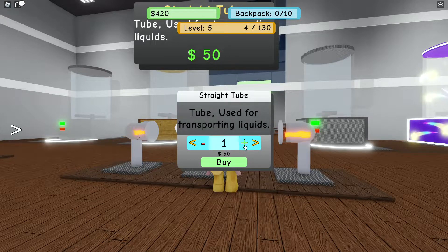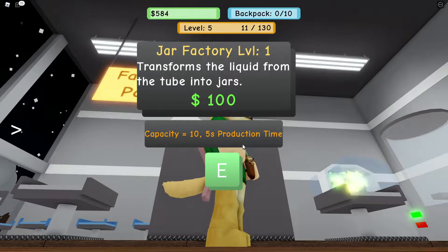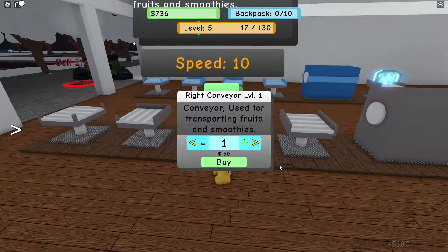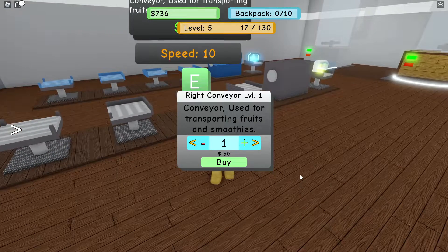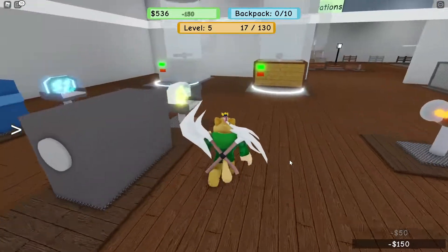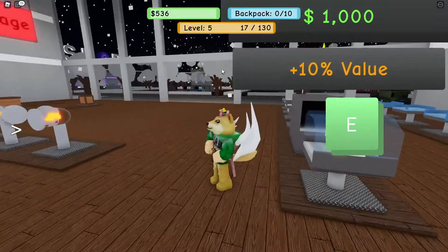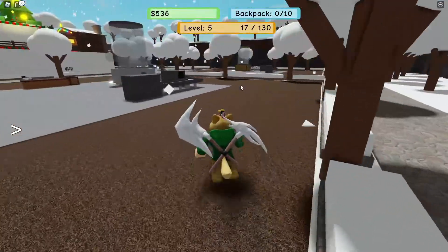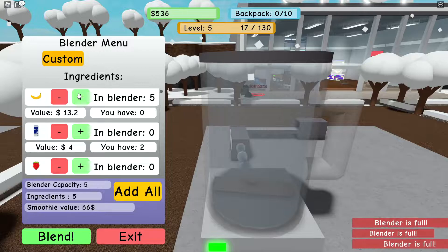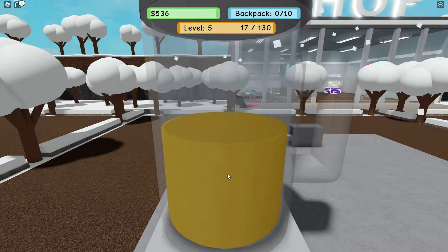We need tubes — 50 each, let's get two. We need a jar factory, and then I think I need some turn bits and a jar upgrader. We definitely want a jar upgrader! I've got a brand new blender — let's add the golden bananas in there. Then I'm going to start working on building.